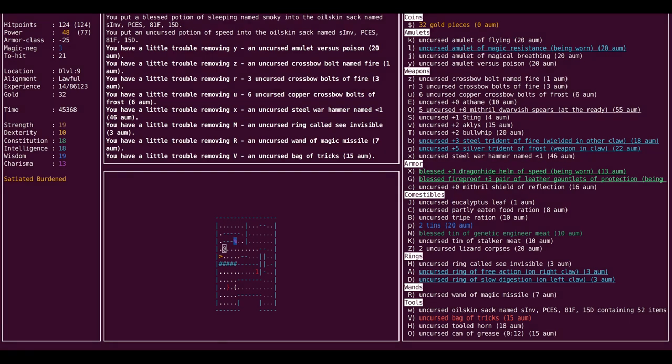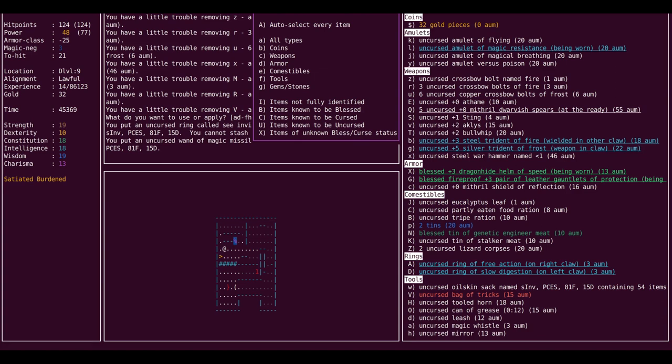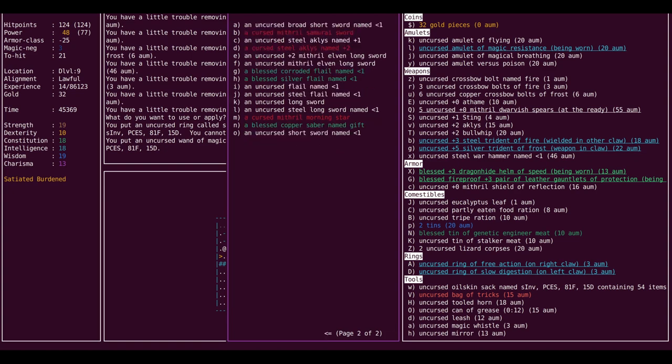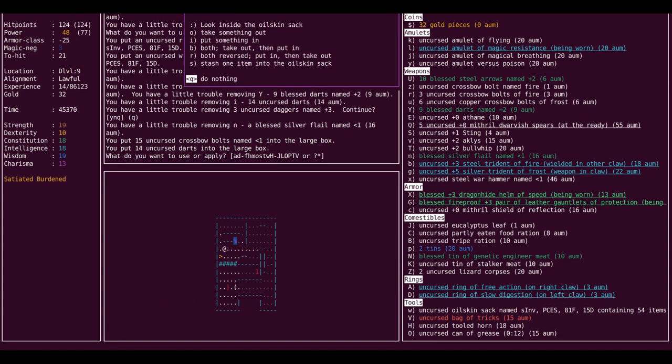And then what is our limit for burdened? 11.25 times 1.5 is 16.87, so maybe I'll get a little bit more. Some of these things are probably going to be useful at some point. So let's take daggers, arrows, darts, crossbolts. Then we'll put back these and these, just so we're comfortably under and can pick up a potion or two if we find one.